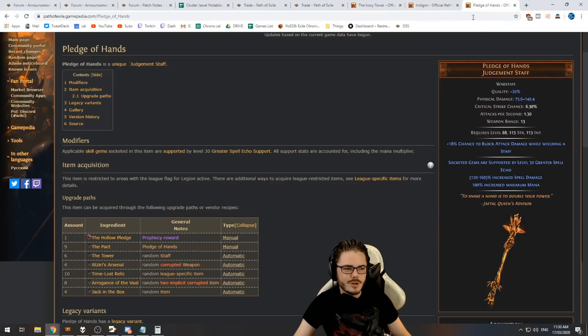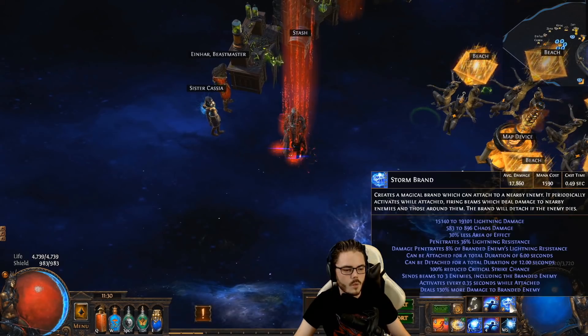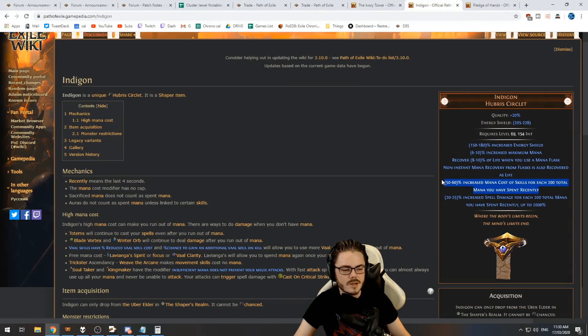You could try Indigon, but good luck with that on an Archmage setup. Indigon has 50 to 60% increased mana cost of skills for each 200 total mana spent recently. If I cast once, I've spent almost 1,600 mana — so we get multiple stacks of that increased mana cost for a single cast. My mana cost would probably jump to 4,000 or 5,000, meaning I simply cannot cast spells after casting once. Indigon is very difficult to use in an Archmage build and probably not viable in most cases.